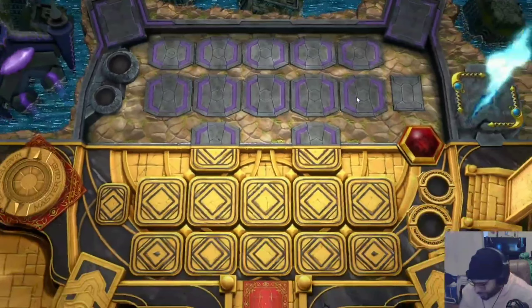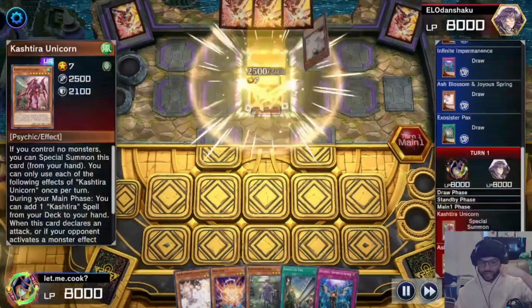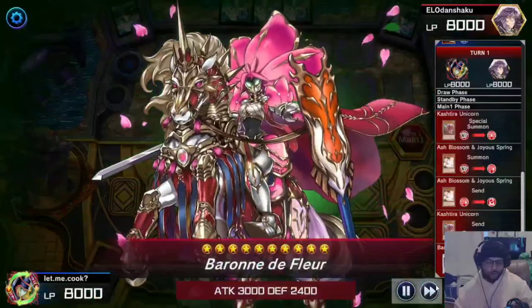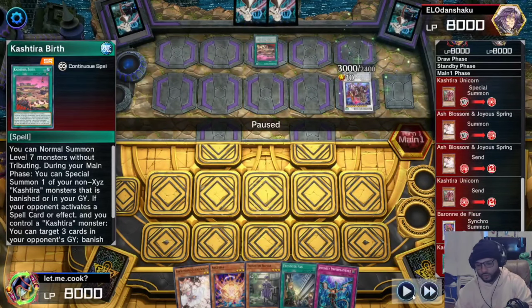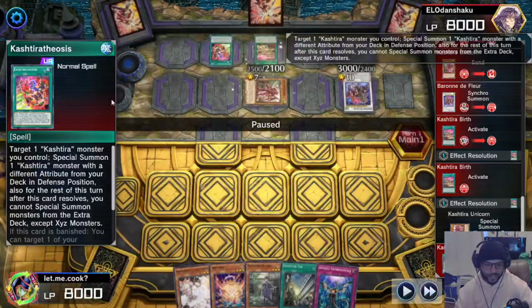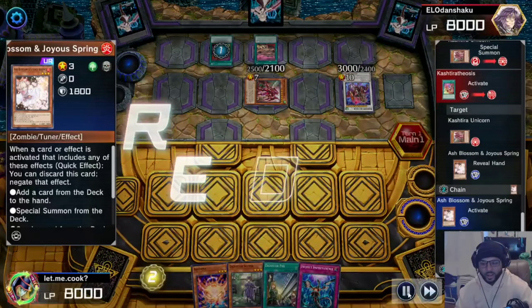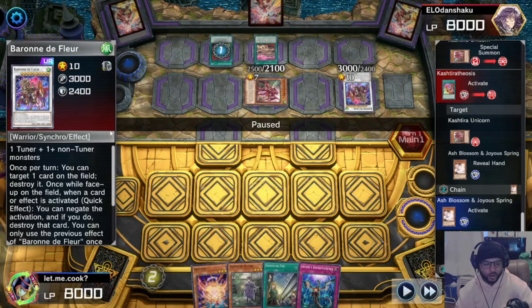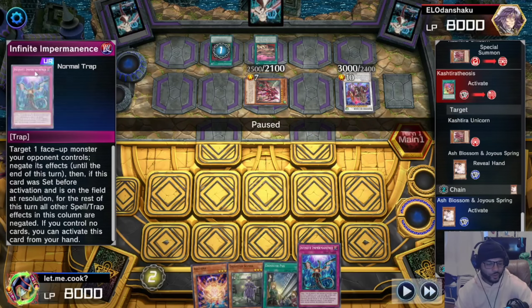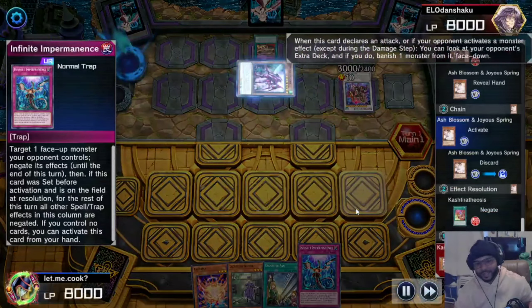Here we are for replay number four and we're going second. They normal summon an Ash Blossom — they're going to bring Delafleur out, set the Garcia Birth, then bring the Unicorn back onto the field, activate Ecto Sister Theosis — I activate Ash Blossom on that. They decided not to negate with Barone because they could see my field glowing, so they kept that thing on the field. They activate Unicorn banishing my Zeus and end their turn.